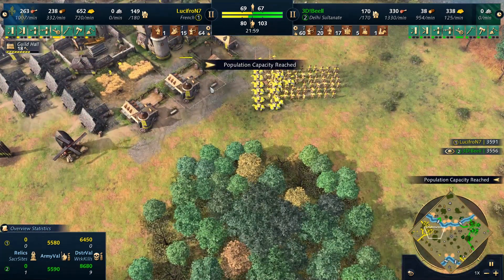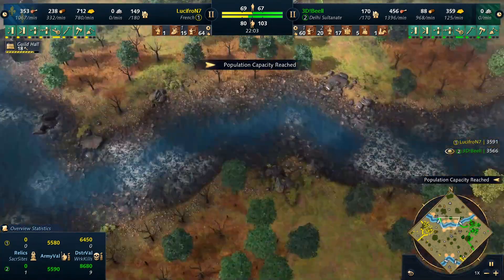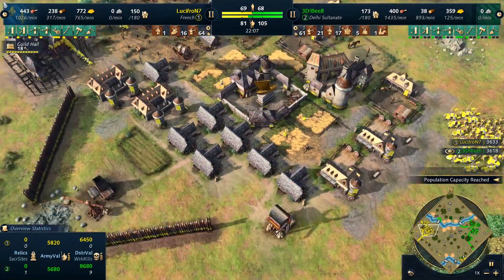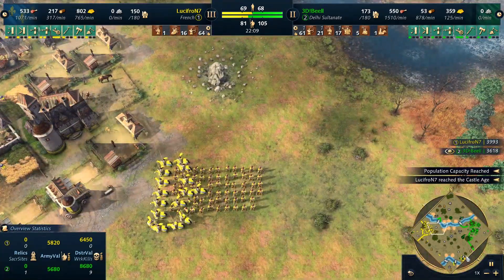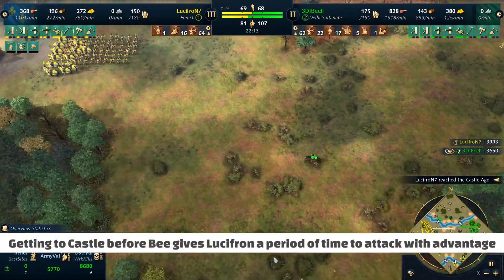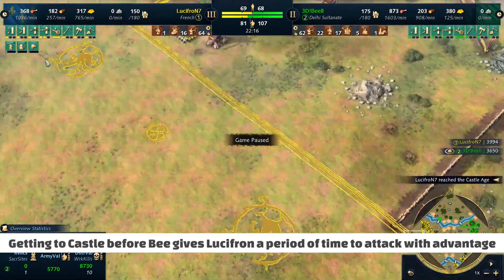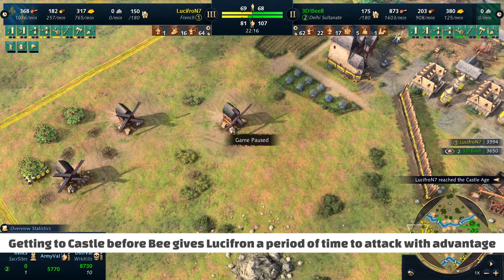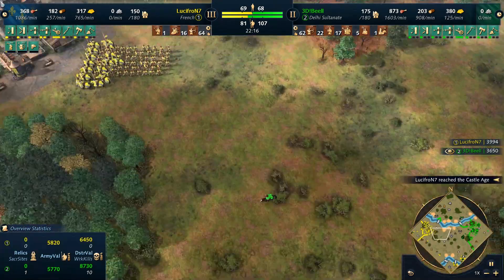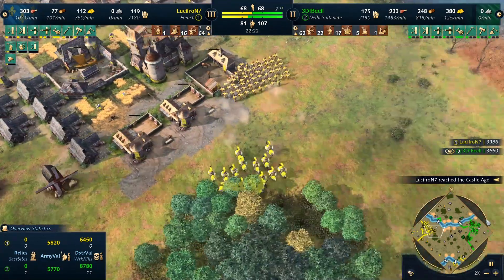B is finally getting his first sacred site - that's a bummer for him. What Lucifron realizes is a key point: if he can get to Castle and survive, then he can push right when B goes Castle. As Delhi, upgrades take a long time to come in, while for Lucifron they come much faster. He's going to have that moment where his upgrades are in but B's are not. So he's going to wait for his upgrades to come in - and so many times, even at the top level, we see pro players take fights before their upgrades are ready.